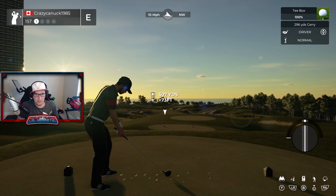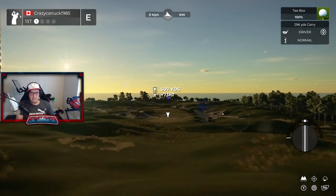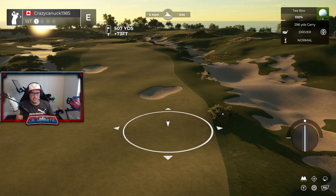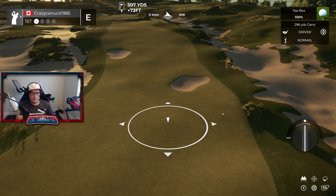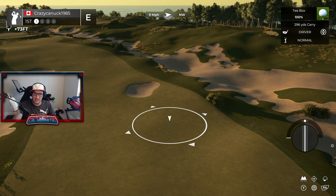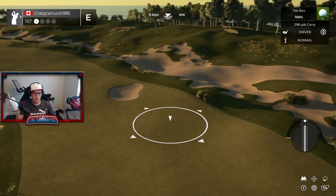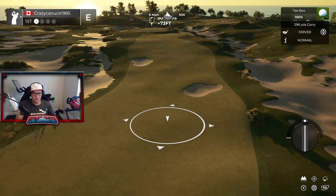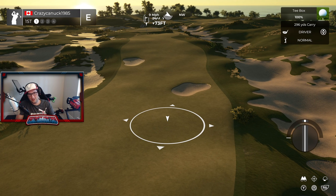First hole, opening par 4. I really like the tee shot here. I don't really like these in-fairway bunkers too much — I kind of like a thinner layer of rough surrounding them. Those are just kind of stock-shaped bunkers thrown on the edge of the fairway just to make it a little bit narrower.